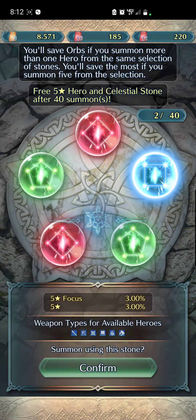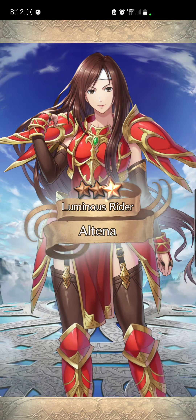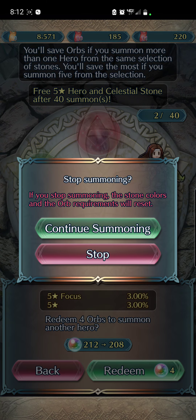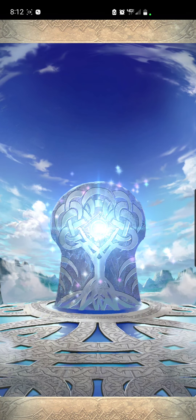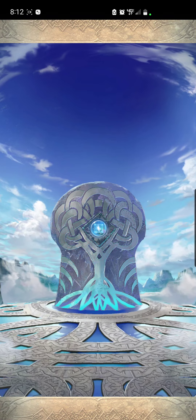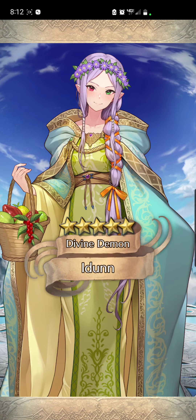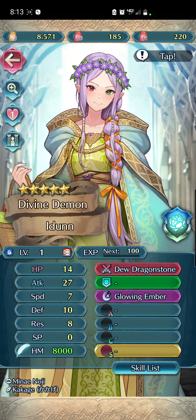That means I might actually just summon on the remix banner that is live right now, to try to get a couple of copies of units there — mostly mythics. The mythics in this banner are Yune and Eir, but I already have Eir at plus 10, so any Eirs I get from now on will just be for Mystic Boosts and Attack/Res Unity. We got Idun — much luckier than I expected from these tickets.